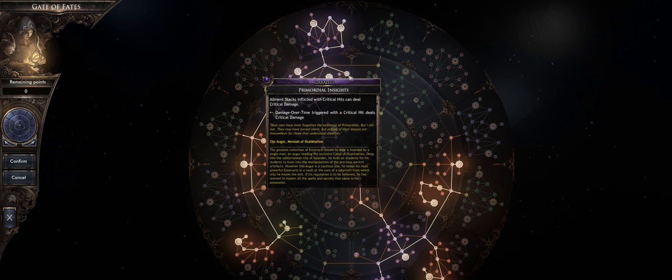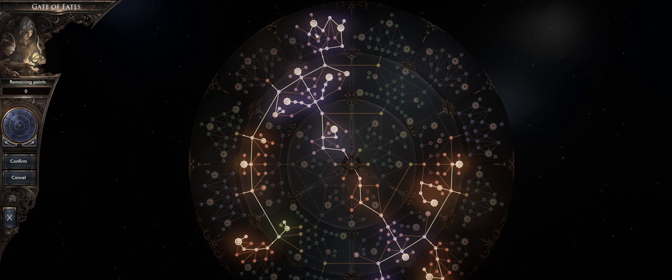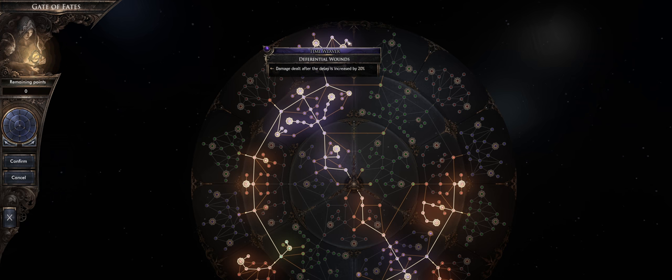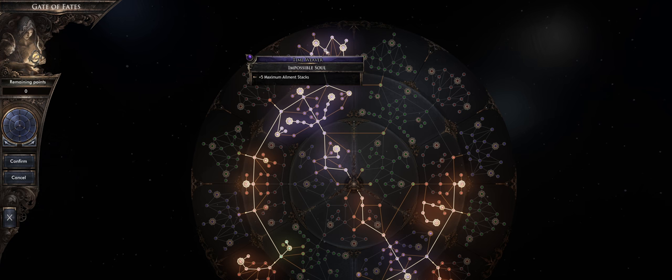After those three nodes, grab this next node — it makes your ailment stacks able to crit. We're not critting super often but it does help a little. After that, pick up the absolute biggest damage node on the tree: after a 1.5 second delay, if an enemy has been inflicted by stasis they take an additional 100% of the damage — essentially doubling your damage. We're going to have stasis on mobs 100% of the time with this build, so it's essentially just a permanent double damage. There's also an additional 20% after it, so a little more than double damage.